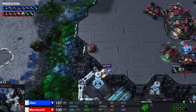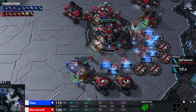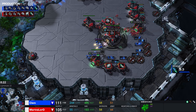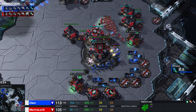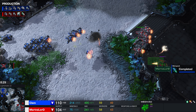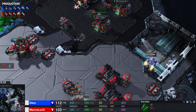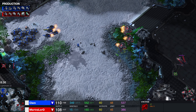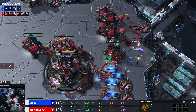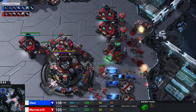Clem is doing Clem things — he's very good at multitasking. Reminds me of Byun, where he's constantly threatening his opponent at the front while simultaneously hitting in two, three, four different angles. One of the Ravens ends up going down. Two SCVs go down. That air-to-air battle — he's just trying to run around his opponent. Good defense here so far; eventually that Medivac will go down. The siege tank helps out too.